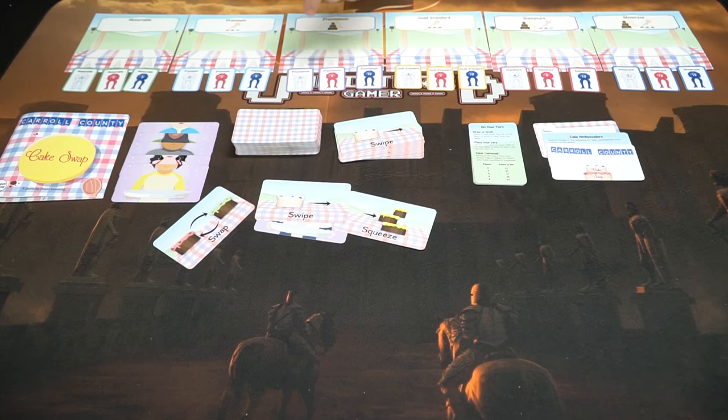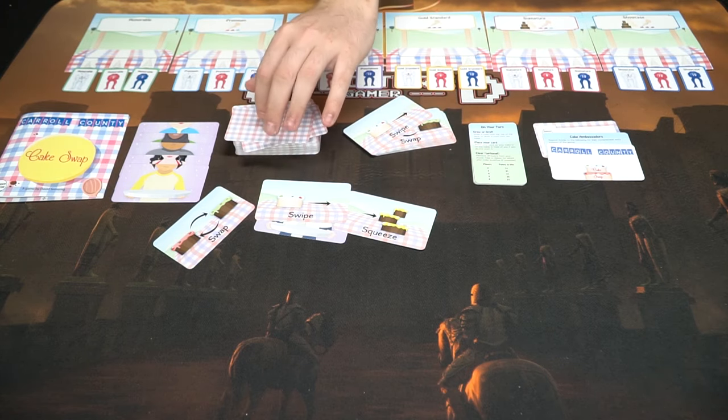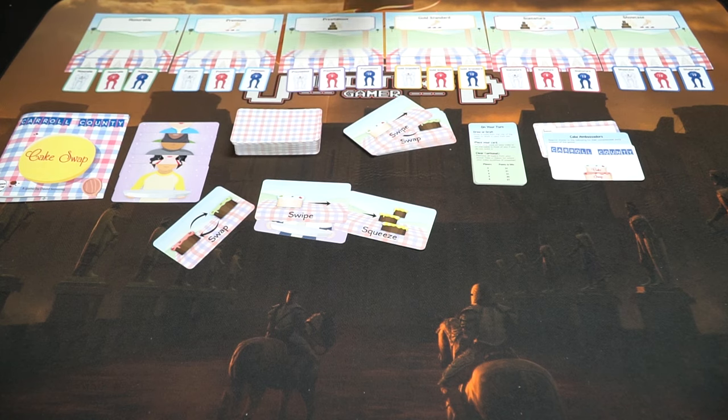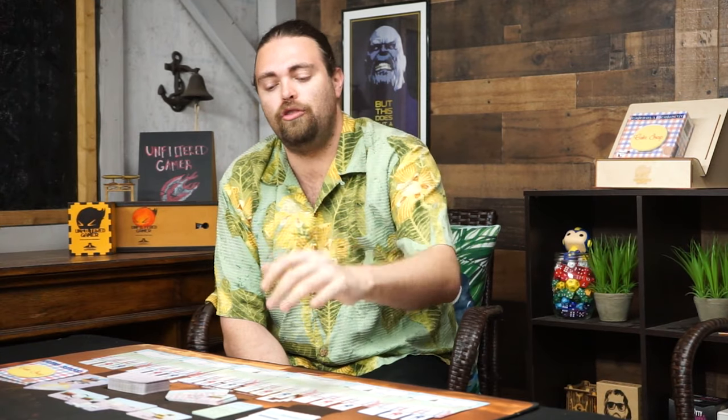How they get there will be the challenge — they'll be trying to gather ribbons from all the different cakes as they attempt to swap. On your turn, it's pretty simple. You get a pool of different cake cards to draw from, or draw from the top of the deck and decide whether to put it on your cake, then pass. You can use your abilities, but you have a limited number of uses.